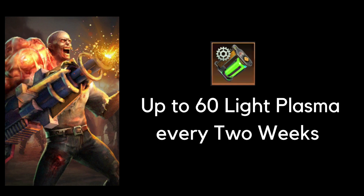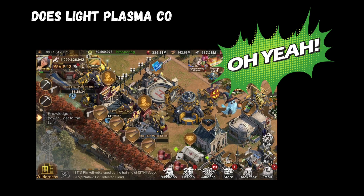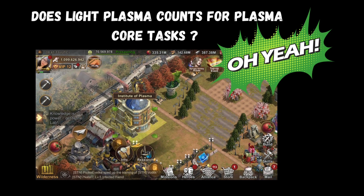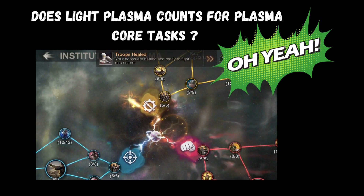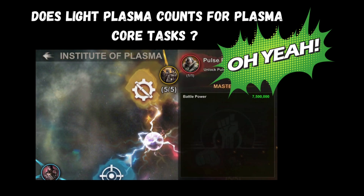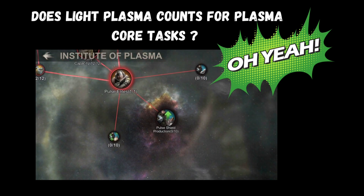A lot of players are asking if the Light Plasma or Green Plasma will be counted as a Plasma Core when doing tasks for different events. The answer is yes. This includes the usage of Plasma Cores in State vs. State, HQ Skin Event, Throwdown, the Classic Event, as well as Survival of the Fittest.